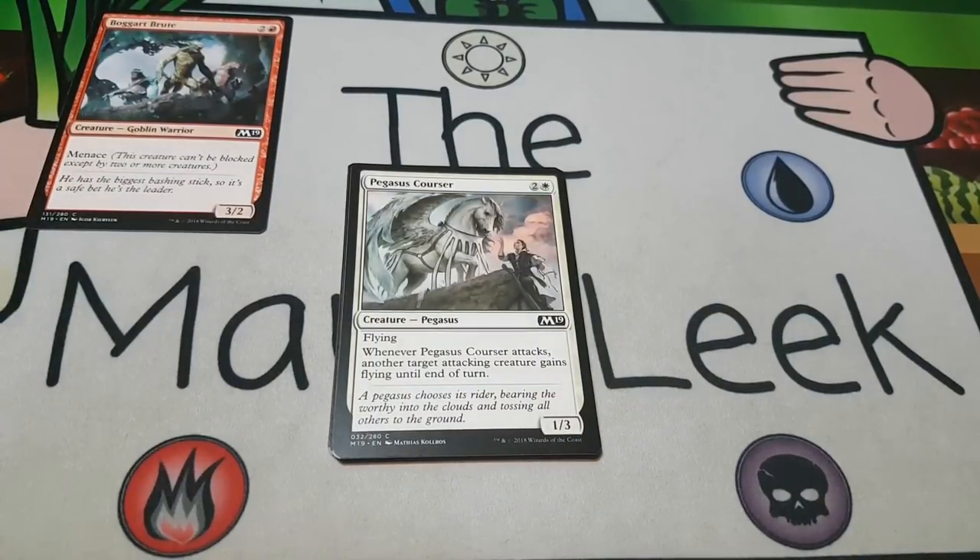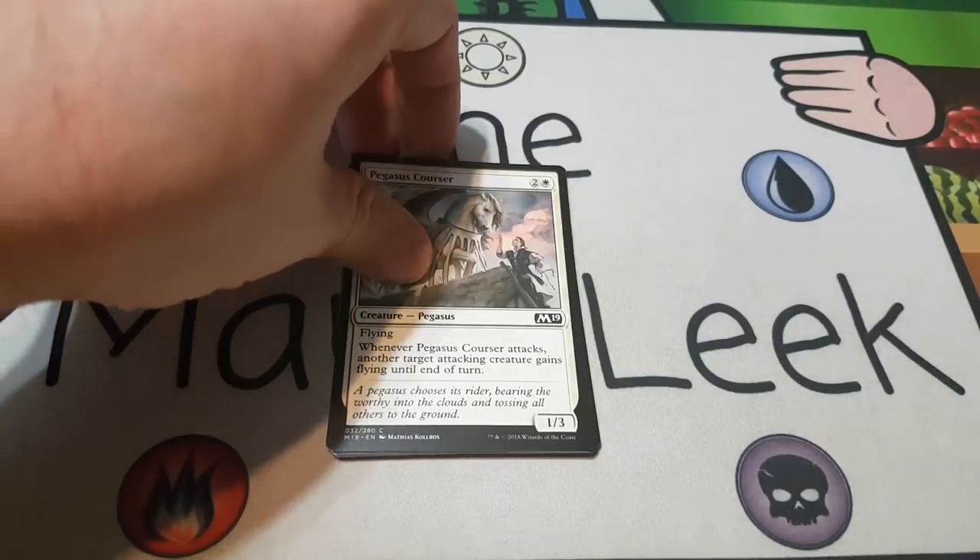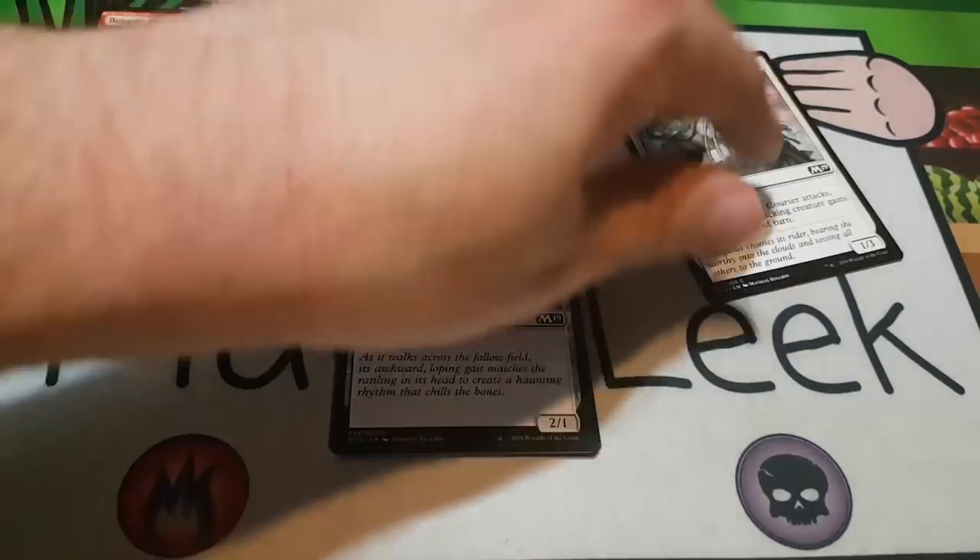Up next is Pegasus Courser — probably also in the running for first pick right now. Keep in mind with core sets, your first picks will generally be a little bit weaker if it's not a crazy bomb rare. Pegasus Courser is two and a white for a creature Pegasus — it's a one-three flyer. Whenever Pegasus Courser attacks, another target attacking creature gains flying until end of turn. This does great work in basically all decks, but it really shines in green when you start sending big creatures into the air. It blocks fairly well, blocks flyers fairly well, and gets in for one because it flies by itself. Pegasus Courser is just a good card — I wouldn't feel the worst I've ever felt first picking it.